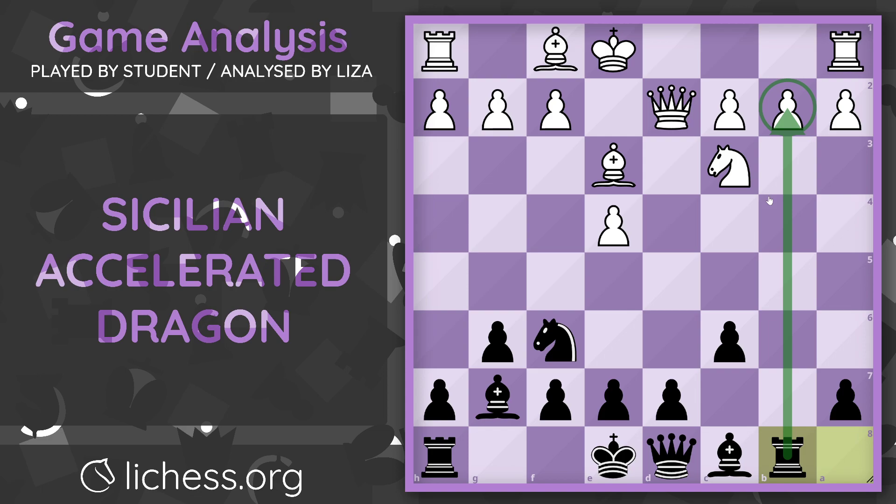Rook b8 threatening the pawn on b2. In this position, please keep in mind that if white captures the pawn on a7, it's going to be a trade. However, black's rook gets to go on to the second rank, and now there's a lot of tension in white's position — so this trade would be good for black. In this position, white makes, in my opinion, a huge mistake and plays castle. I guess it makes sense to do two things at once where you protect something and also get your king castled. However, actually castling on the queen side encourages black to create a really intense attack and actually falls into a little trap.